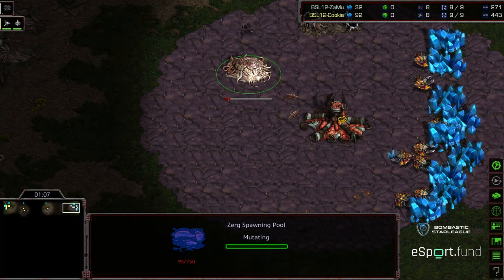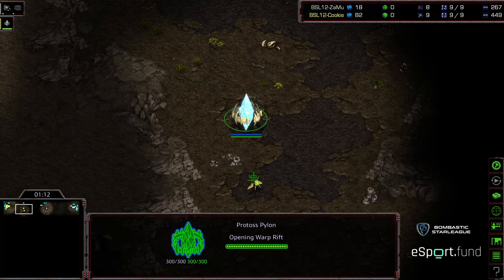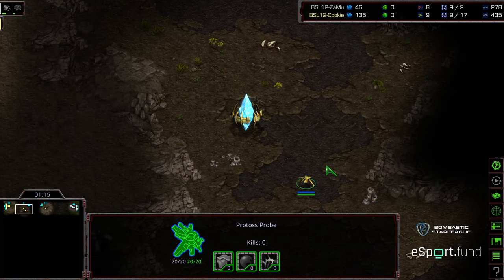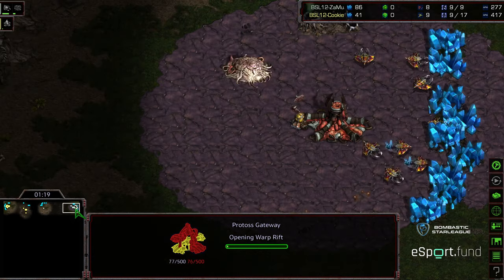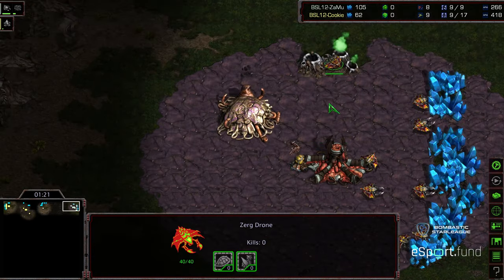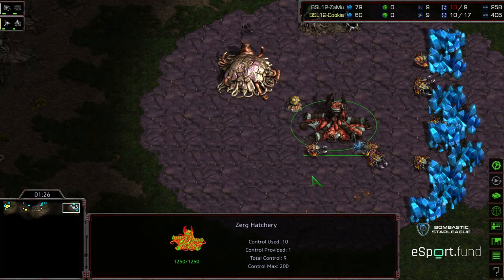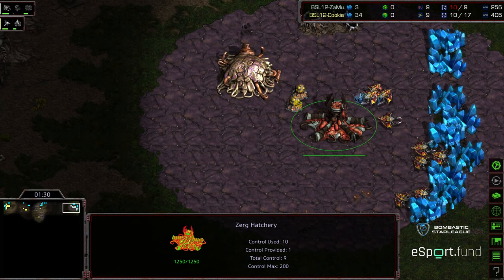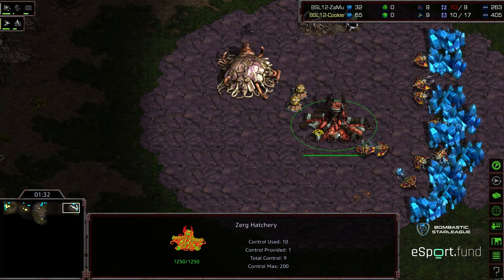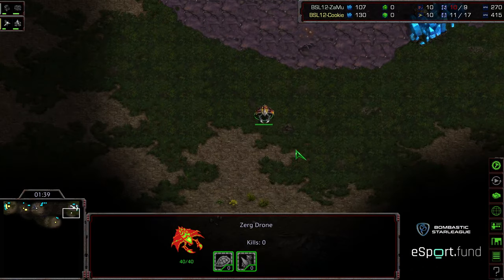We do see a pool first, opposite corner from Zamu, which against gateway openers — depending on how many Zerglings are produced right off the bat — can put the Protoss in a risky situation. We are seeing gateway first. Here's the thing: if you see the full complement of six Zerglings produced, especially with some micro and the extractor trick, you can end up killing that initial Zealot and then have bonus Zerglings rush through, get on top of that gateway or into the main, kill some probes. From the Protoss perspective, you really got to micro your way out of it.